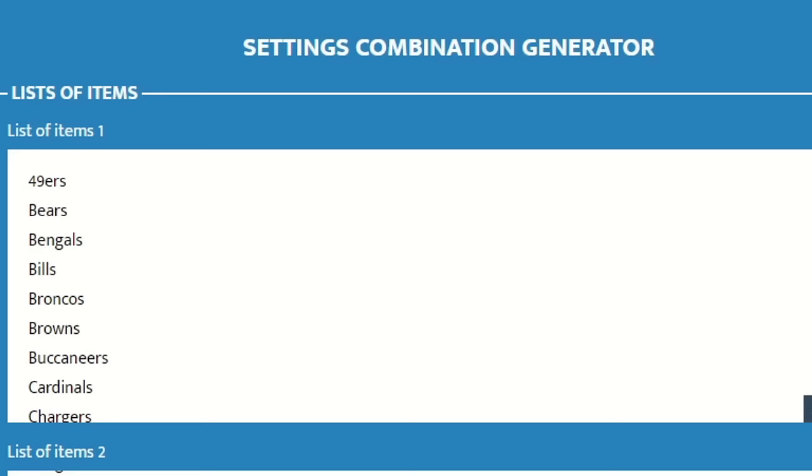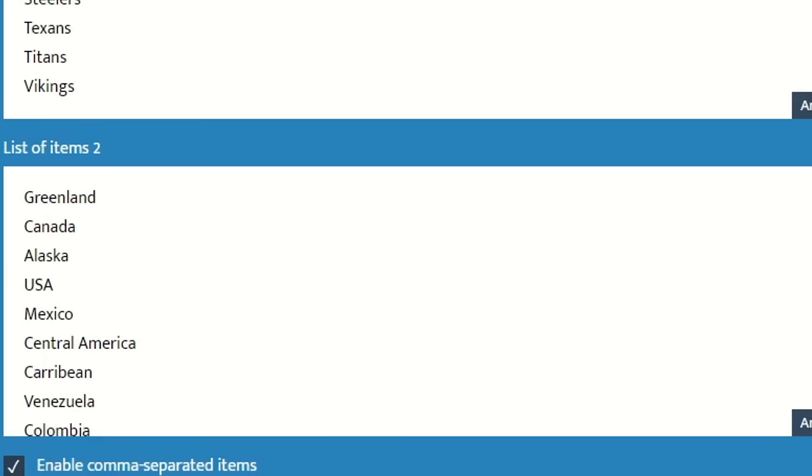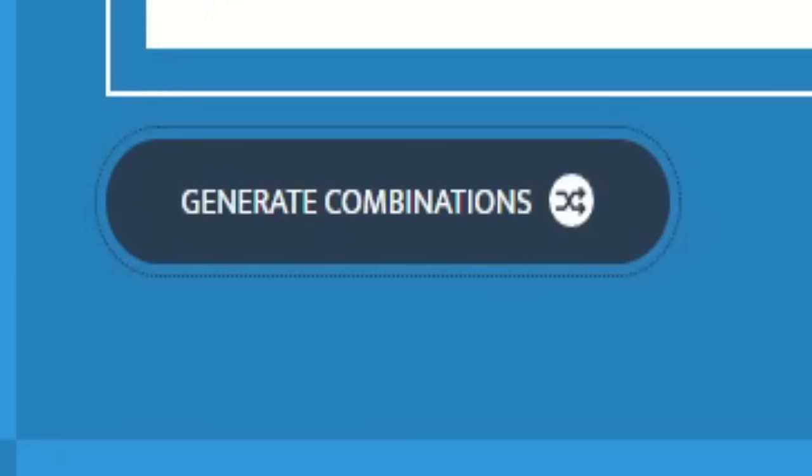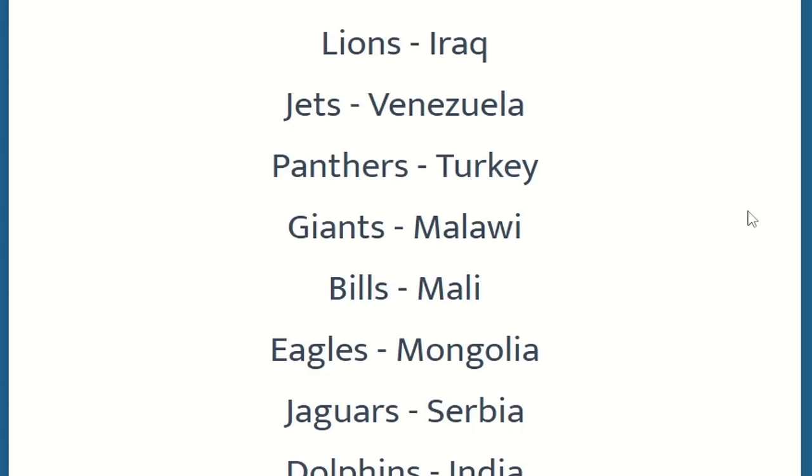Now we begin with the first step: placing the teams. We have list number 1 with every NFL team from the Niners down to the Vikings, and a second list from Greenland to New Zealand. It will assign every NFL team to a separate country. After clicking to generate combinations, we can see each NFL team paired with a country — for example, the Detroit Lions will be in Iraq.